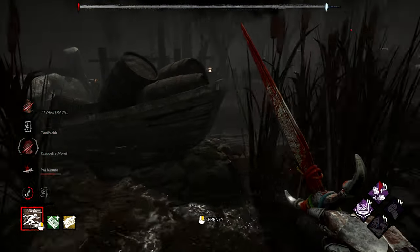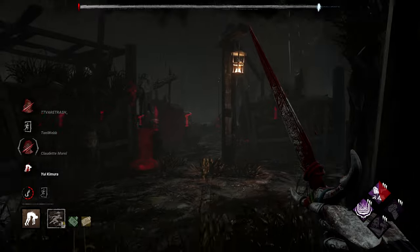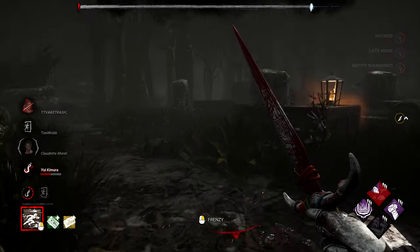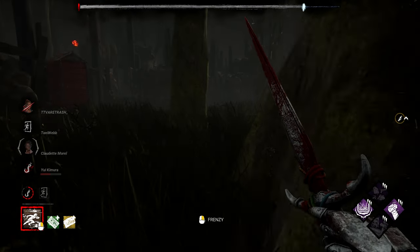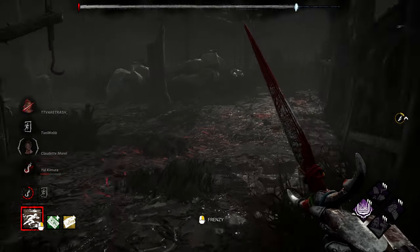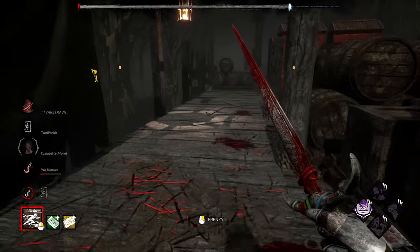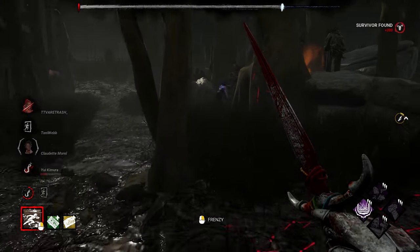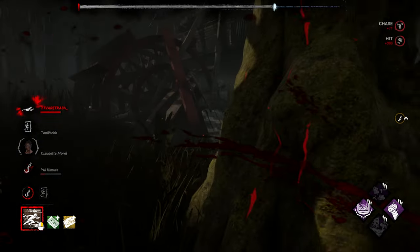I think I'm only getting one. Hold on — maybe they still want to save. I'm going to put this near the door as a bait. They are healing, which indicates to me that they will want to go for the save. I know where they're healing — I think I might use power here. I see Claudette. Do I see Renato as well? If I get Renato, I'm a happy man. We want Renato. If we can slug Renato and get Claudette as well — this actually worked.